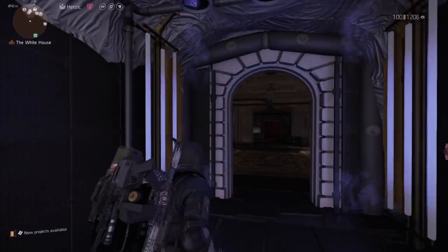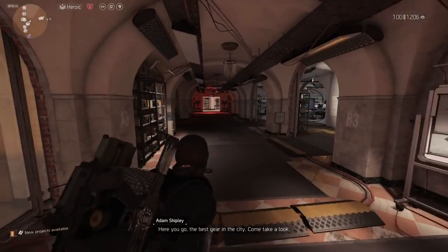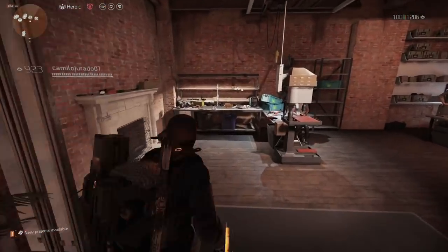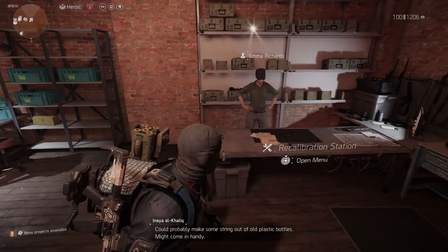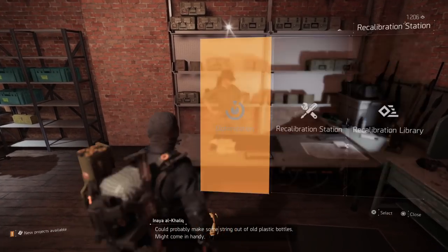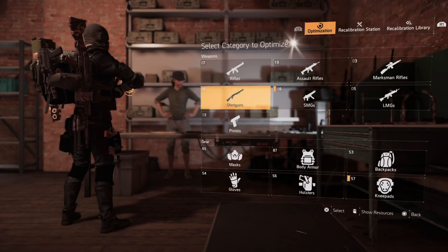We're going to head into the base of operations. As soon as you come in, head over to the left. We have the crafting station, and then we have the recalibration station. The optimization station was added to the recalibration station — click on that.